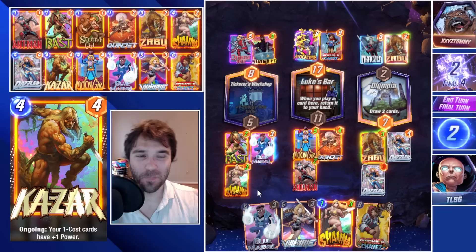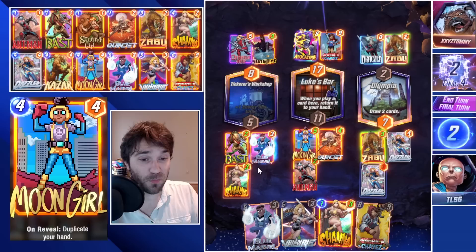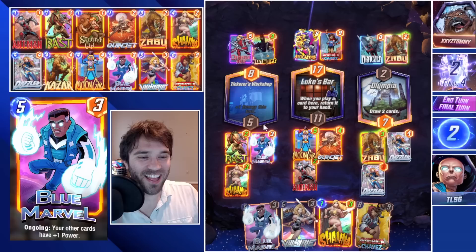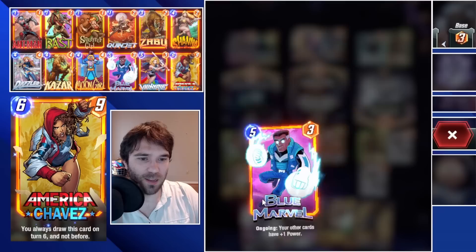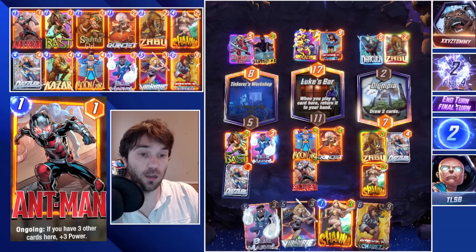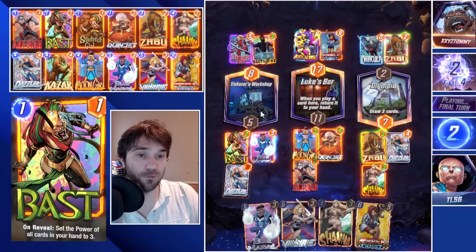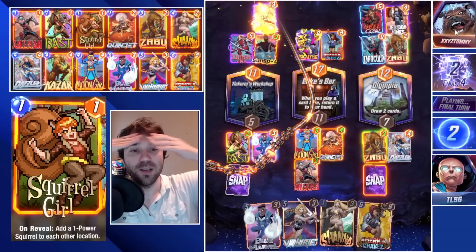Shanna comes down, Dazzler comes down here — that pushes a decent amount of power, sending us here, here, and here. As long as our one-cost card from Shanna doesn't stab us in the back, like a Titania could. We lock it in and gamble. I think we have a decent shot in Olympia and maybe Tinker's Workshop. Second thoughts — we switch it around: Shanna over here, Dazzler into Tinker's Workshop, hoping they don't pull their Infinaut. They do a Jessica... they discard their Infinaut and Giganto, then bring back their Infinaut — oh no!